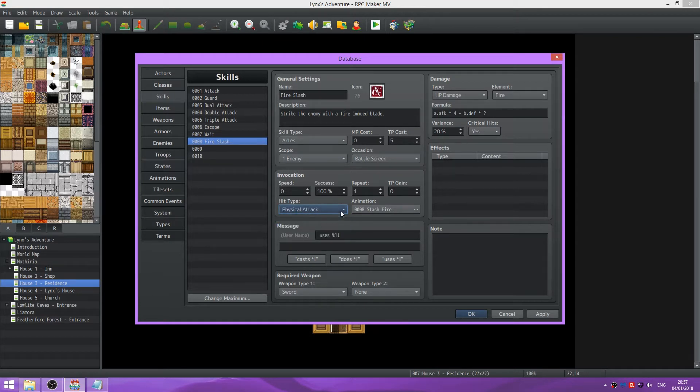Just because this can help decide what is better. Like, physical attacks use the user's hit rate and evasion rate, and the target's evasion rate. Whereas magic is based on the target's magic evasion. So here we have Fire Slash, which we will give to Links.